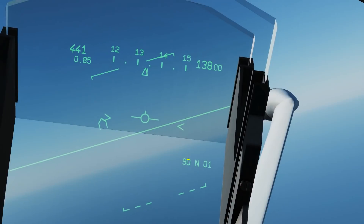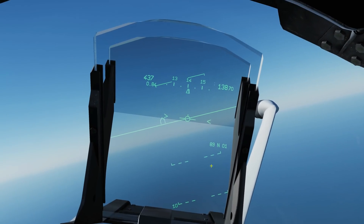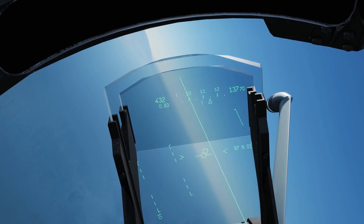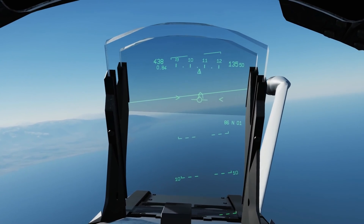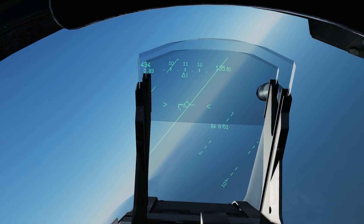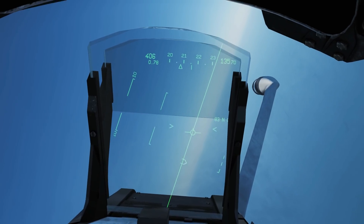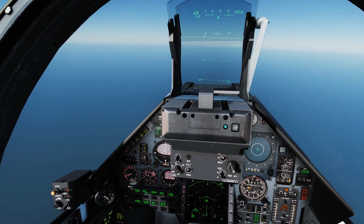On to waypoint information. We have our current selected waypoint — waypoint one — and the number 90 there is the distance in miles from us to the waypoint. There's also a waypoint house symbol: if it's left of the flight path marker, we need to go left to find it. The house symbol attempts to get you to turn towards the heading of the waypoint, and once you're heading towards it, it hooks onto the flight path marker. If the house points forwards or upwards, the target is within your forward 90-degree arc; if it points downwards, the waypoint is behind your left and right wings.